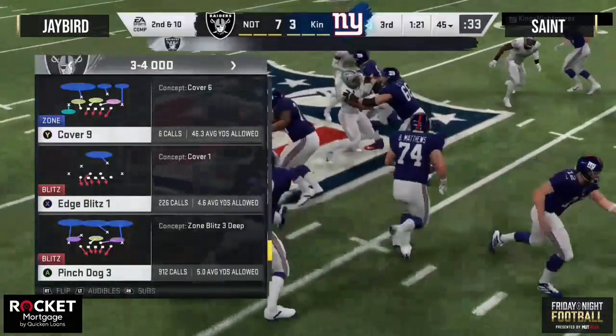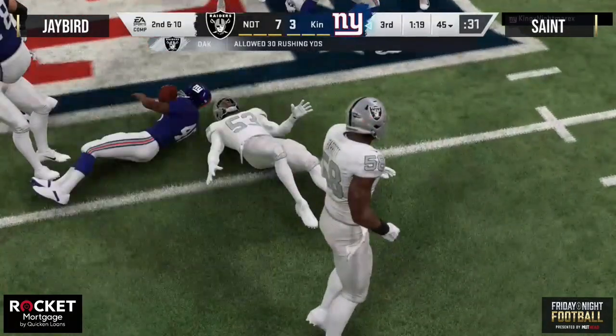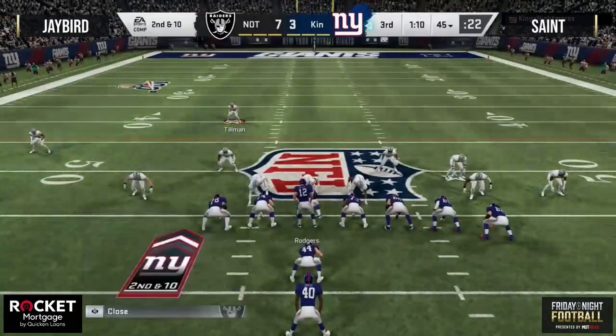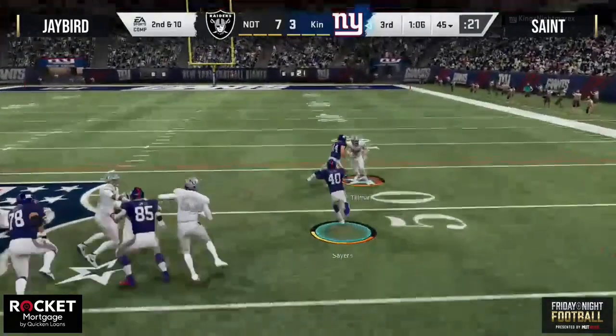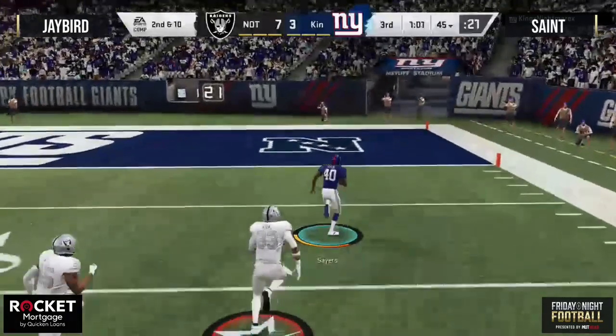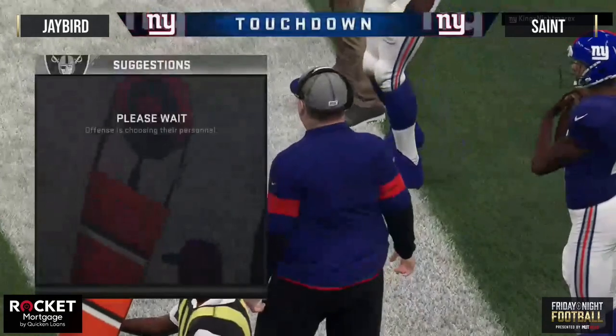Going back to that last drive — Jay Bird punches it in for the touchdown. Just think: what if Jay Bird takes his three to end the first half instead of going for it? The most important thing about competitive Madden is those bookend scores — you get the last score of the first half, the first score of the second half, you take all the momentum. Right now he only got about half of that momentum. Saint gets a great block, he's in open space — Saint is in the end zone! Saint back on top.